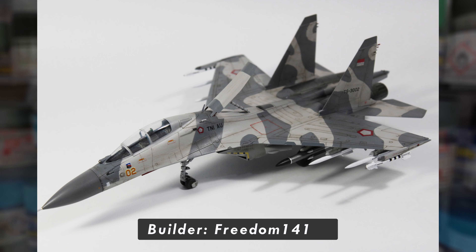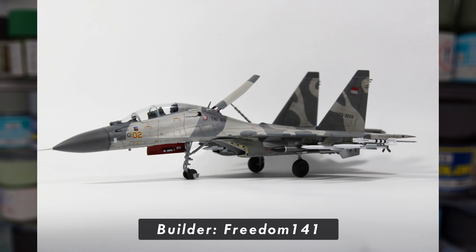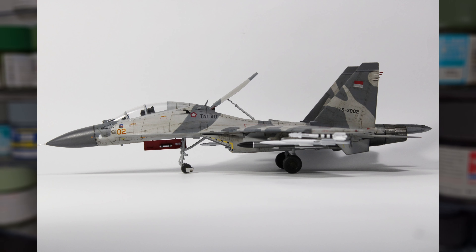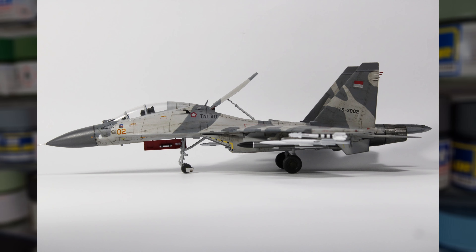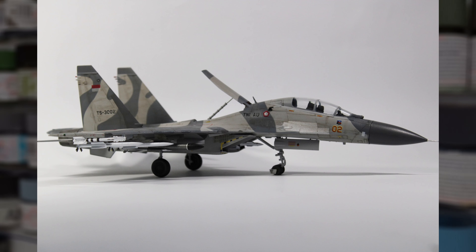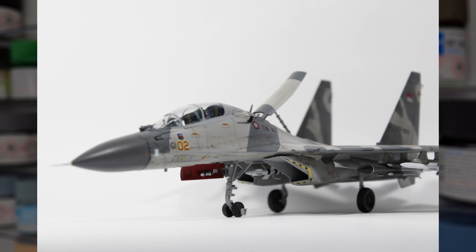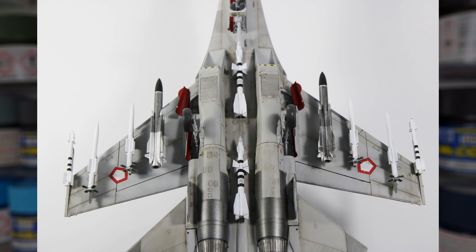Does anyone fancy another beautifully made jet aircraft? Well, Freedom One For One has you covered, with this absolutely gorgeous Su-30 coming in next in this rundown. I absolutely love this model. The camouflage demarcation is pulled off fantastically, and that subtle weathering job really makes this aircraft stand out. I really love the work that's been done on that canopy — the struts have been masked to perfection, and the glass itself is crystal clear. Truly a professional build from Freedom here. Thank you so much for submitting this.